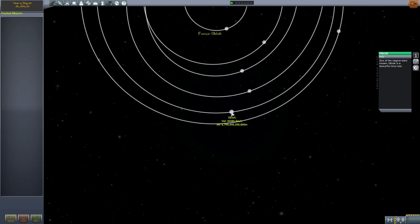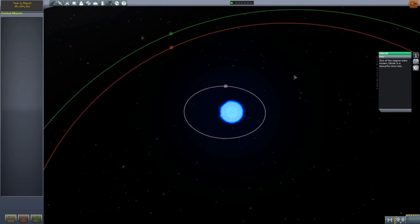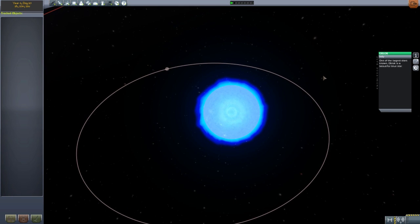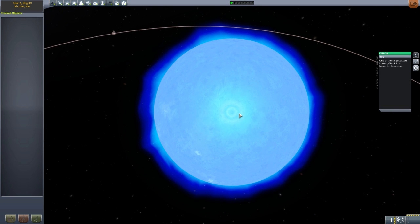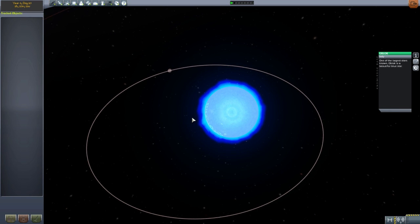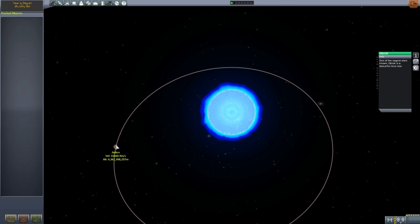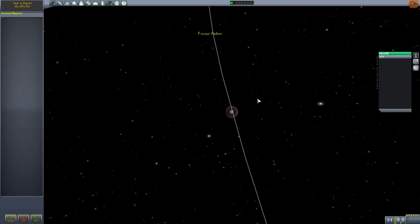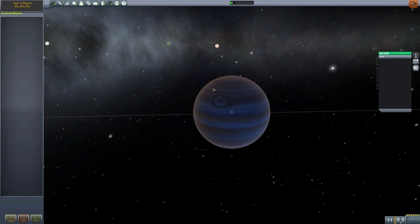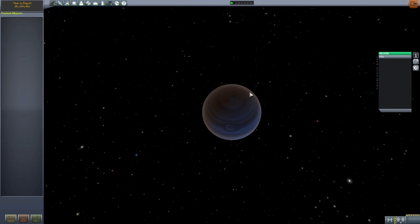The next system is Oblok — one of the largest stars known, apparently a beautiful blue star, and it really is quite gorgeous. Though at certain zoom levels it's a little glitchy, with textures kind of flashing in and out at mid-range distances around the star. There are three beautiful planets in this system. The first is Aelion, a very cool gas giant — that one definitely uses Jupiter's texture, just colored blue, but still quite cool and very large.